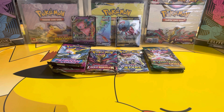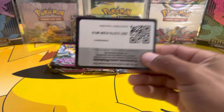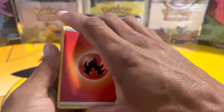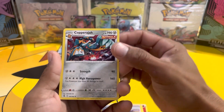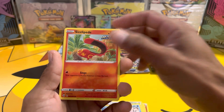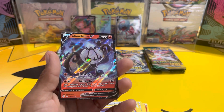Fusion Strike — these Fusion Strike packs are actually not too bad. We got a fire energy, Schoolgirl, Chili and Cilan and Cress, Capro Jaw, Rookidee, Drampa, Drampa, Sizzlipede, Stufful, Sandygast, reverse Sandygast, and Chandelure V. Fusion Strike with the hits!